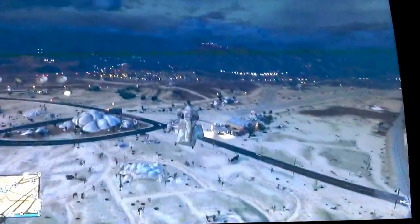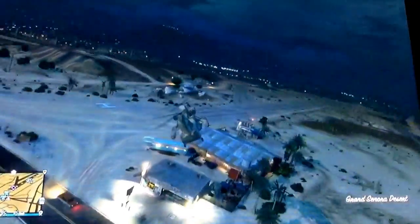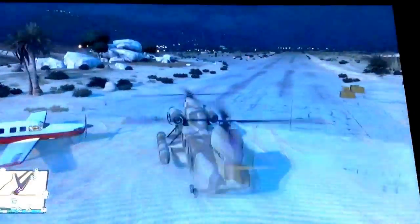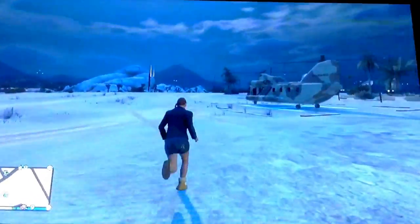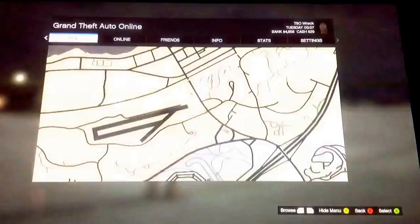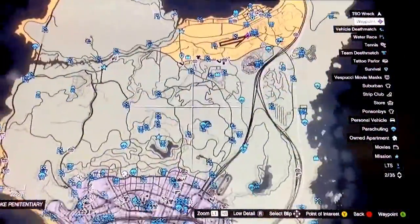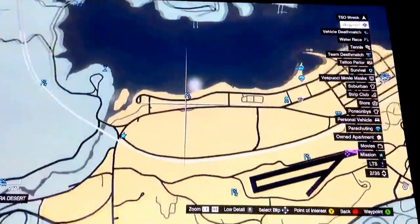We're at the next spot and most of you might know this — it's Trevor's airstrip. Here there's a plane, a helicopter or two, and another Cargo Bob. The place on the map is right here. It's pretty easy to get to, so that's about it for this one.